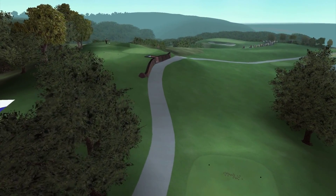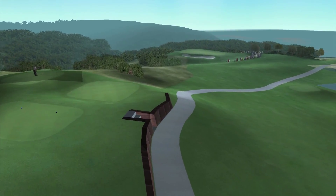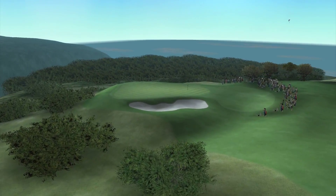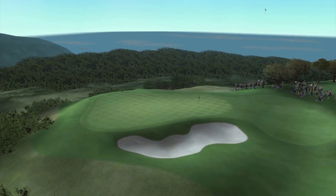The third hole plays shorter than the yardage due to the drop in elevation, but any headwind will negate that advantage. If you go over the green, you're dead. The canyon is out of play.